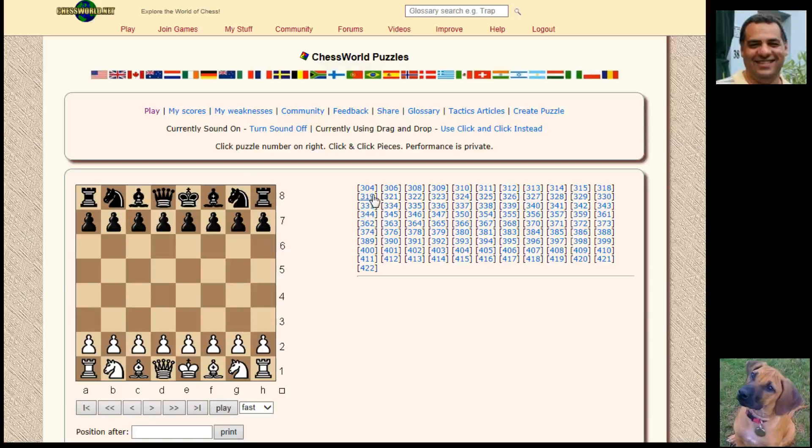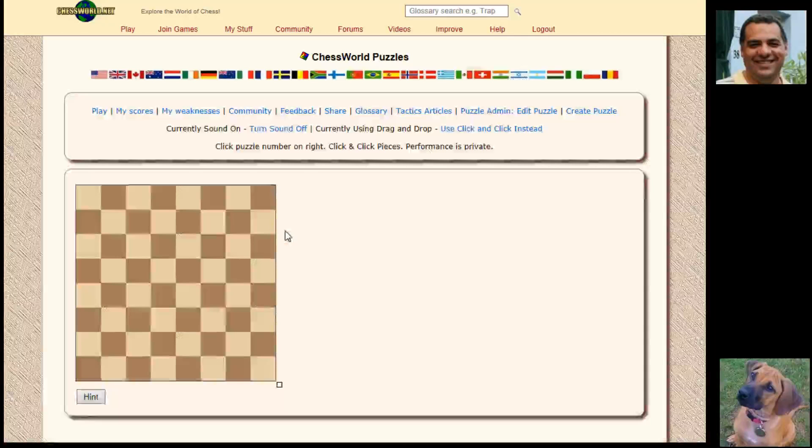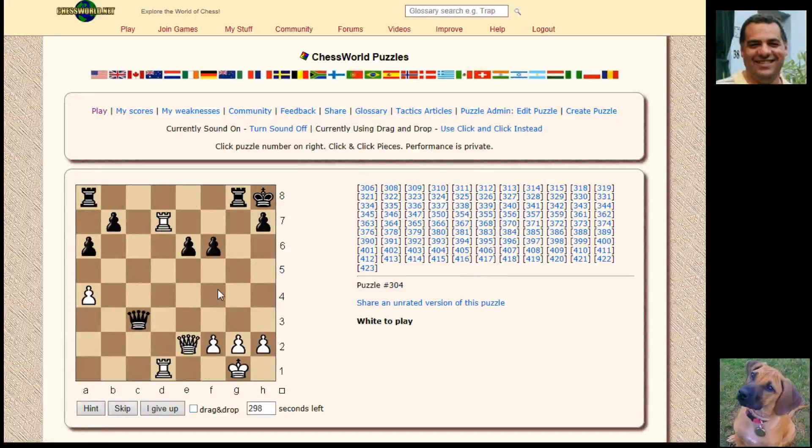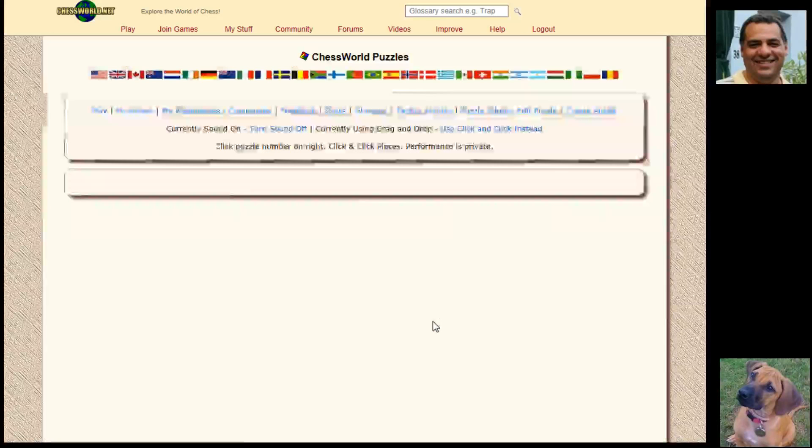It gives a list of puzzle IDs you haven't tried before. Let's see how well I can do — if I click puzzle 304, you can select drag and drop if you want, I'll stick with click-and-click for the moment. So here I guess Rook takes h7 might be useful, forcing Queen h5, and Rook d7. Let's try drag and drop — okay, Rook d7, and let's go with Queen f7.